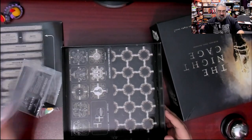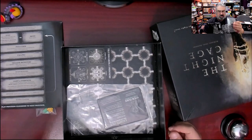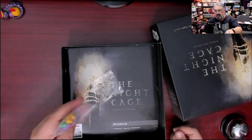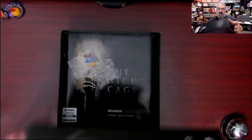There's no box insert whatsoever. All the tiles are just going to go in loose. I'm going to set that aside for now — that might have actually been from another game I unboxed. That's it — that's what you get in the Night Cage.